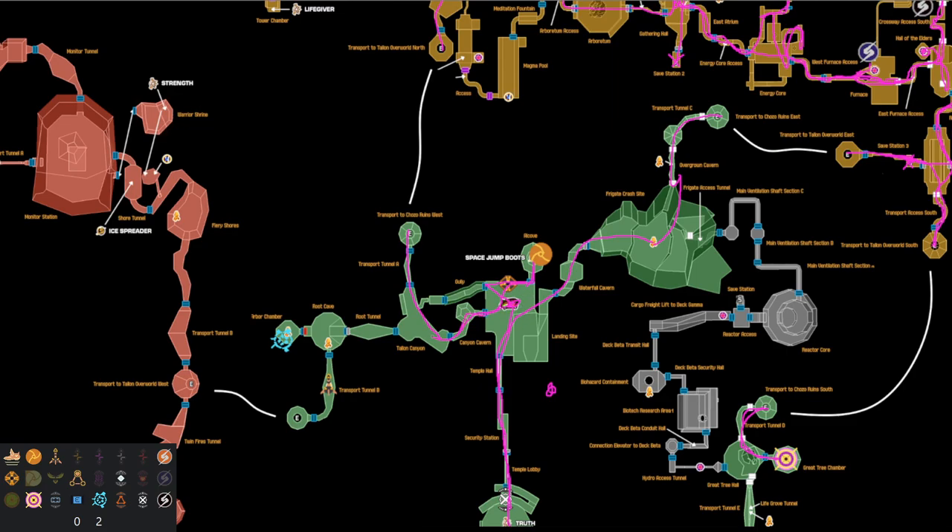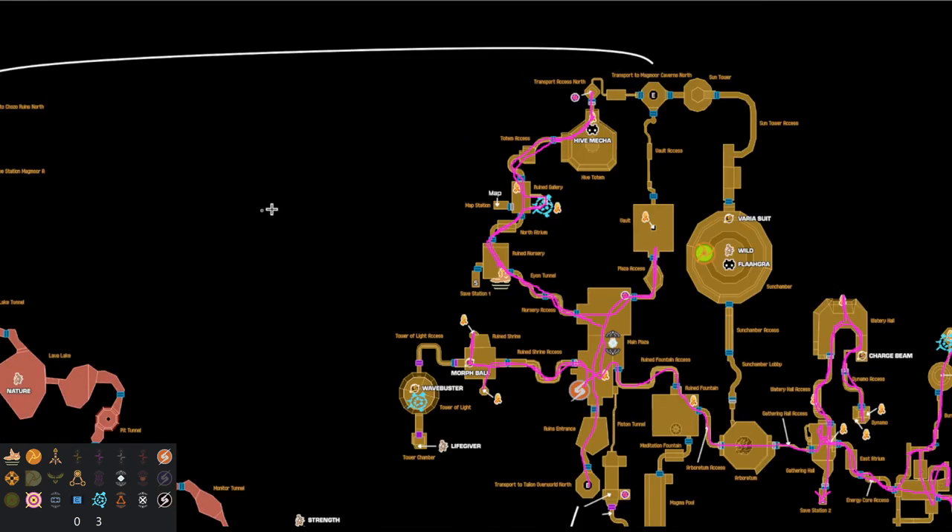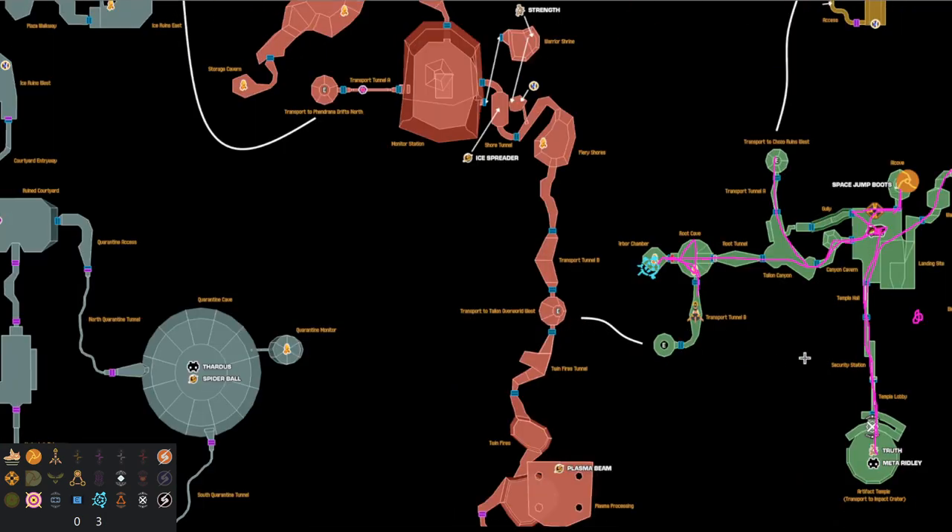Back at landing site, we head through Talon Canyon and this time go to root cave. You've got to do the root cave dash since we don't have grapple yet. Climb the room — we've got x-ray so we have part of the puzzle at least — and here you'll have to do the arbor chamber wall crawl. Baby's first wall crawl — you should learn this for competitive sake — and we get our third artifact. As we head down we get transport tunnel B, which is our logical missiles. That means we were supposed to take varia through lava lake all the way through Magmoor and up the fiery shores elevator to get these missiles, since there's a missile lock here. It doesn't affect our routing too much but it's interesting to know.